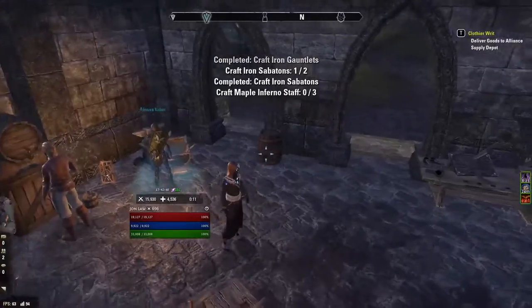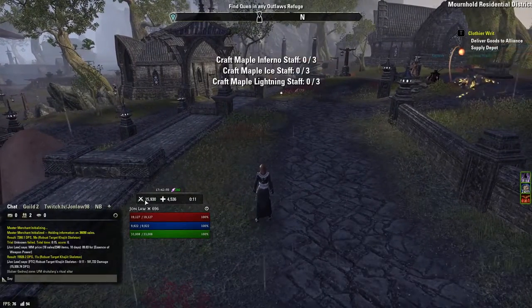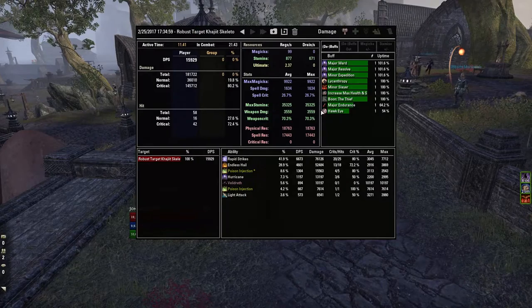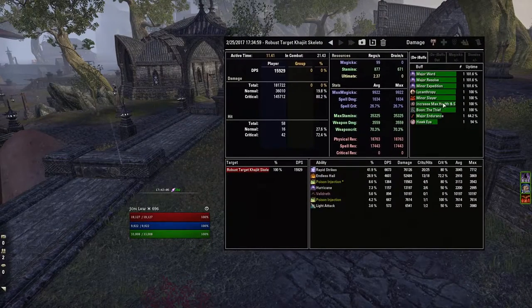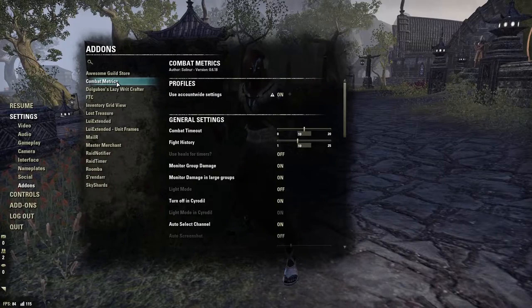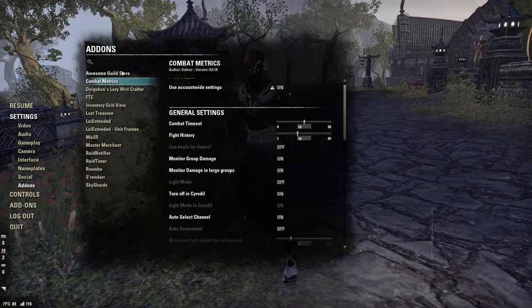Combat Metrics is another damage tracker that goes into very detailed progress reports. It shows your damage, your group's damage, what all your abilities were, your stats, and what kind of buffs you had. It's a detailed progress report — good for improvement and min-maxing. If you like testing damage, this is definitely good for you.